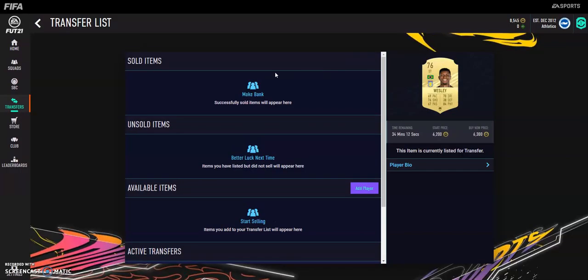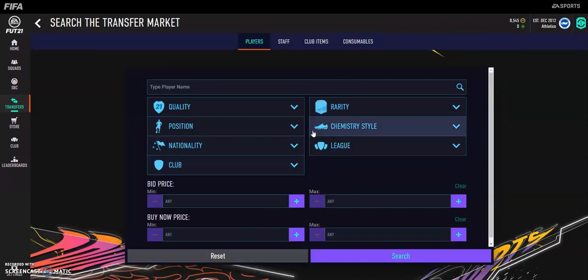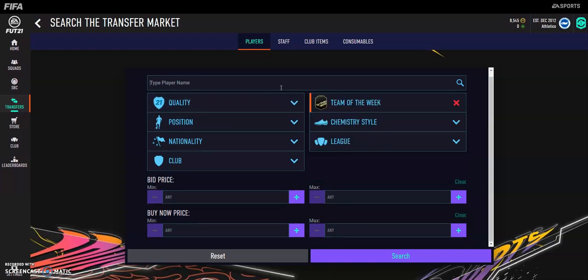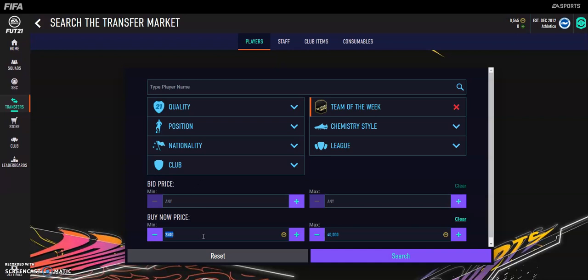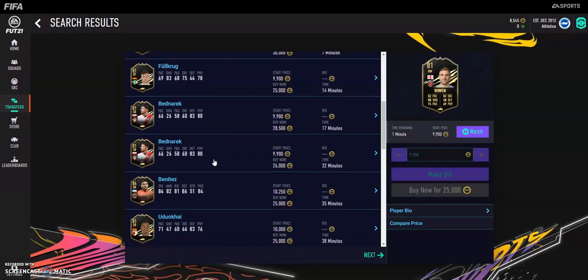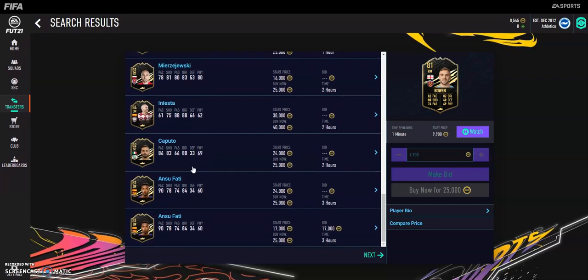Welcome back to a brand new video. Today I'm going to be showing you how to trade from 25k to 50k. The first method is starting to think about the team of the week. So let's say we go in and put 40,000 coins max and 25k minimum — get two and a half star, ideally 25 star. You want to start looking at in-forms and figuring out which ones are going to be good to trade.